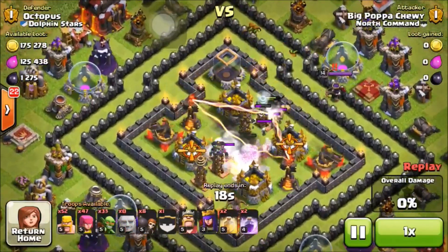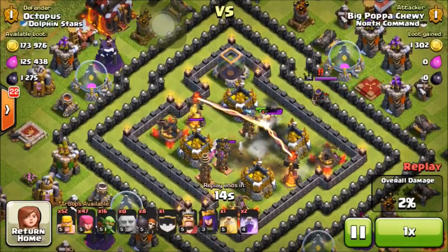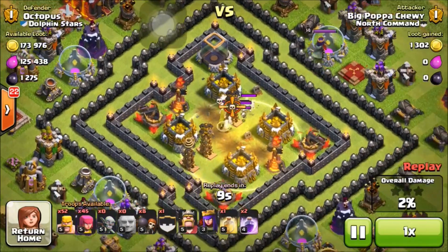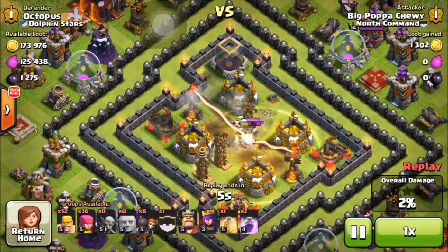This is a great way to gain trophies if you want to do that, but I have my Town Hall on the outside because I don't really care about trophies. He's dropping in a heal spell, but it doesn't protect against two Inferno Towers, an X-Bow, a ton of Teslas, and Giant Bombs.